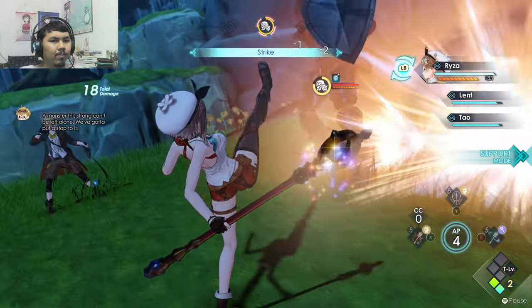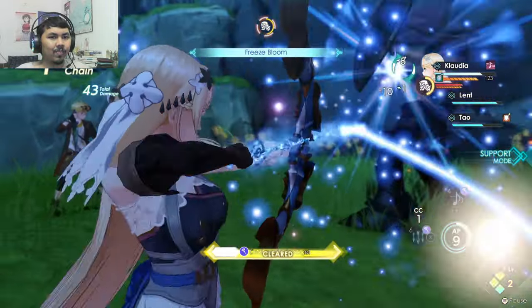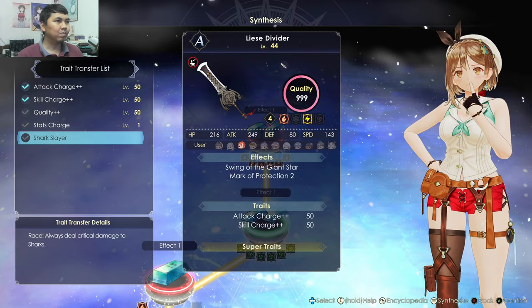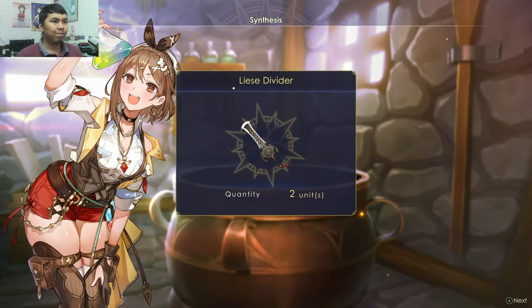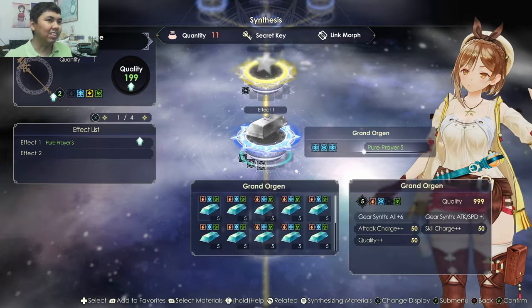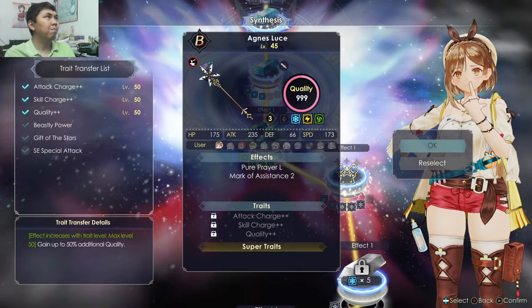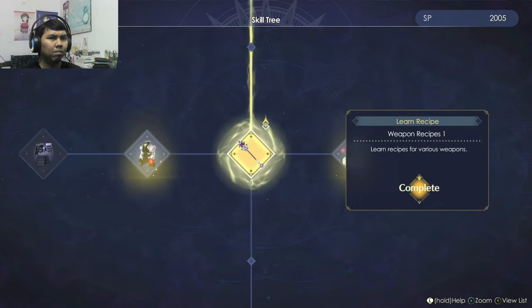However, the combat during the first half of the game was rough. I was legitimately struggling even against small enemies, which got me thinking — do enemies scale based on character levels like in Elden Ring? In Atelier Ryza 3, the only way to upgrade your weapons, armor, and accessories is through synthesis — there's no other method. Unlike Atelier Ryza 2 where you could go to a merchant or blacksmith, in Ryza 3 you must perform alchemy. And the only way to get better weapons and required materials is through the alchemy skill tree, which is a big minus to me.